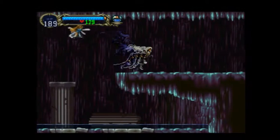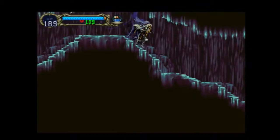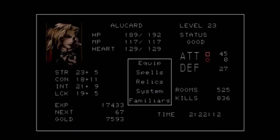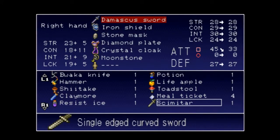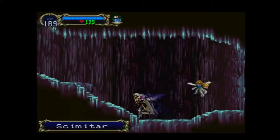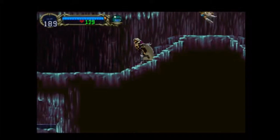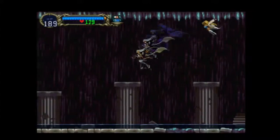Keep forgetting I've got Double Jump now. We found all the stuff up there, so that's fine. And here we find the Scimitar. Let's see how the Scimitar compares. Not too great. The Damascus Sword is still going to be our number one for right now. Enough talk, have at you. Let's go ahead and head back out.